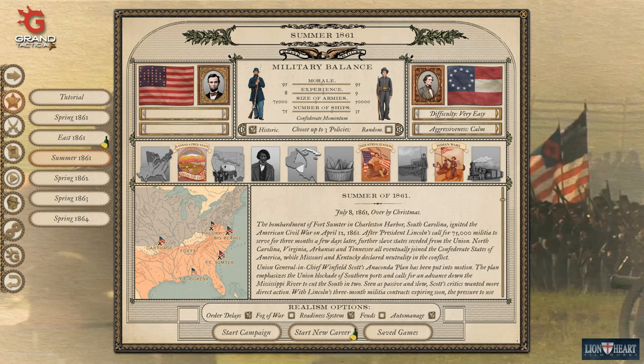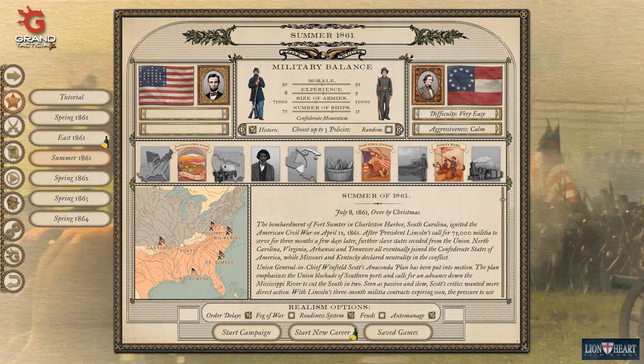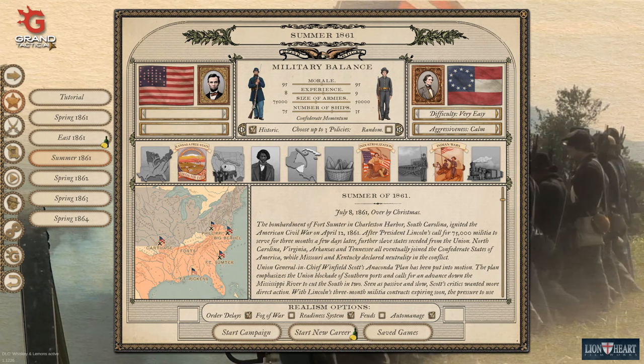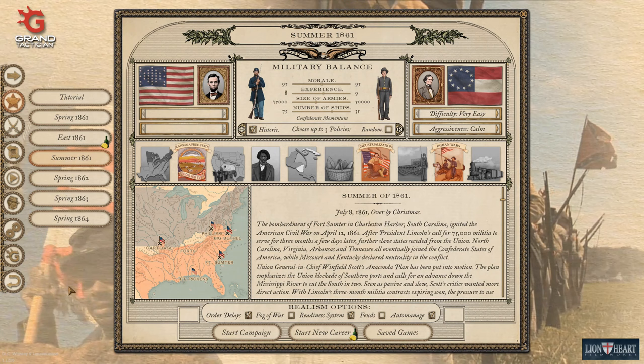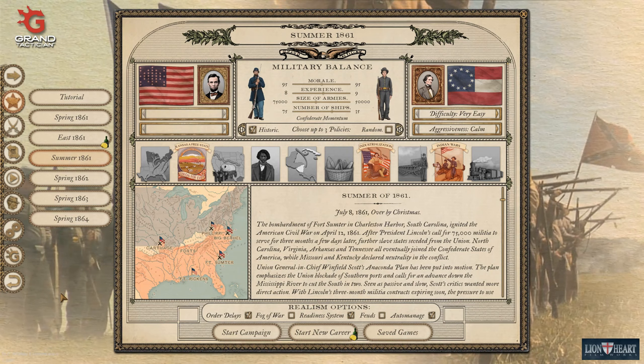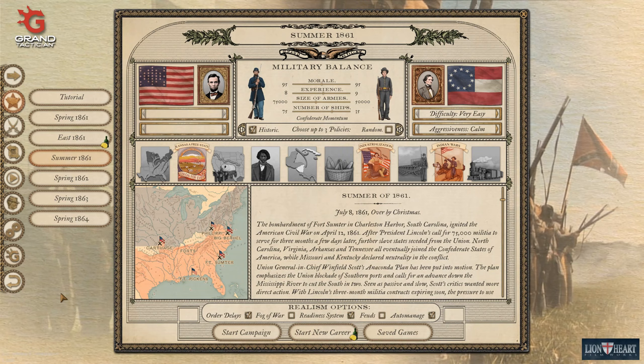Hello Requin87 and welcome back to Grand Tactician, but welcome to a new game. The DLC Whiskey and Lemons has finally been released, expanding the game to cover both a smaller regiment-sized campaign in 1861 but more importantly allowing you to play through the civil war as an individual officer and manage your career, which I am super excited to get in and have a go at.